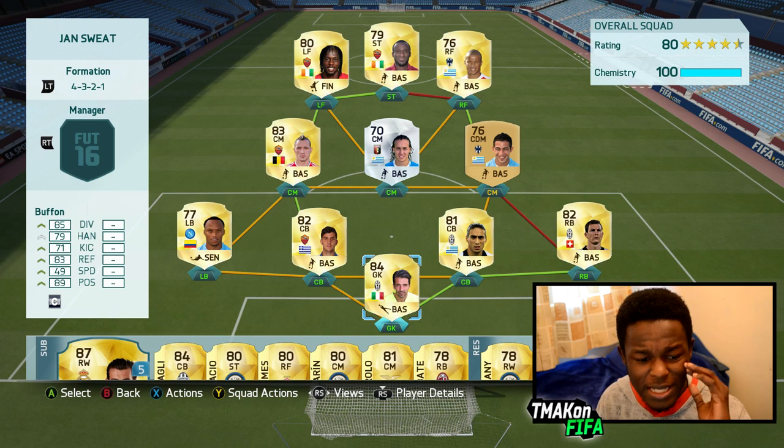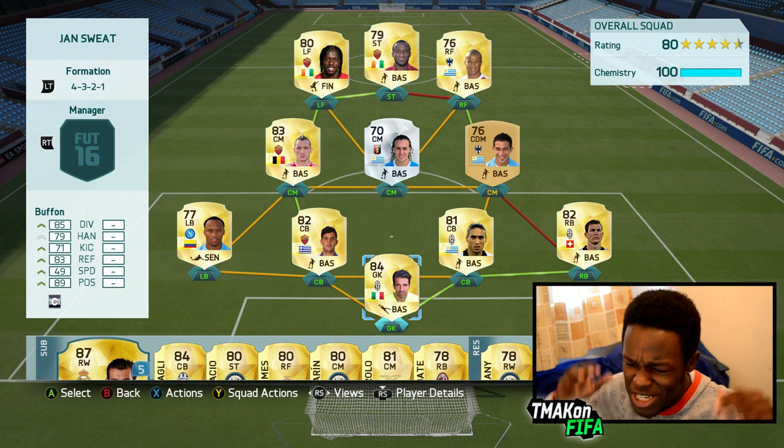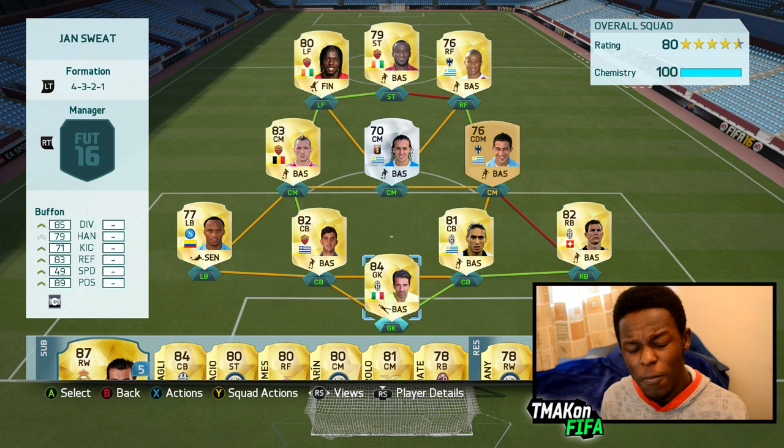This is the team — I'm running the 4-3-2-1 formation, keeping it sweaty as usual, with a bit of a Serie A and League of BMX hybrid going on. There's something you don't see every day, and since EA decided to release some sweaty transfer cards, there's no way I wasn't making this squad.